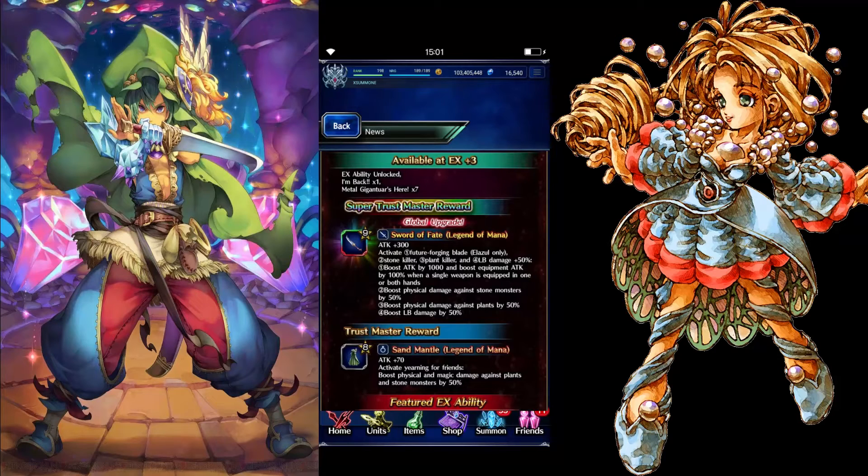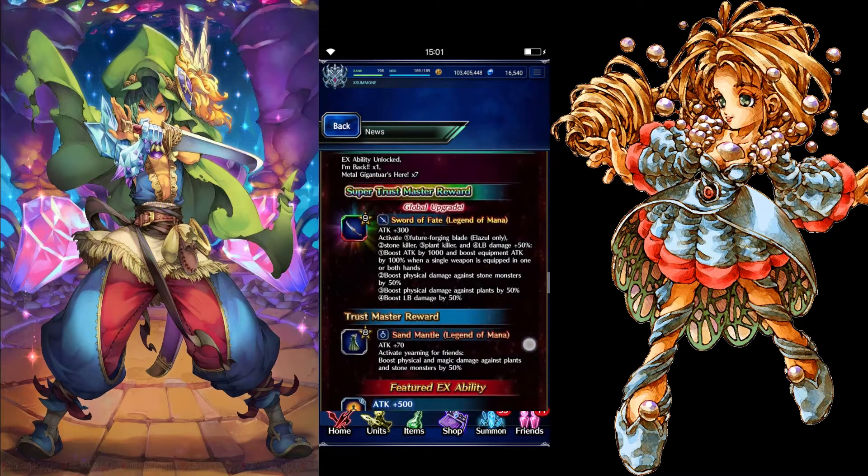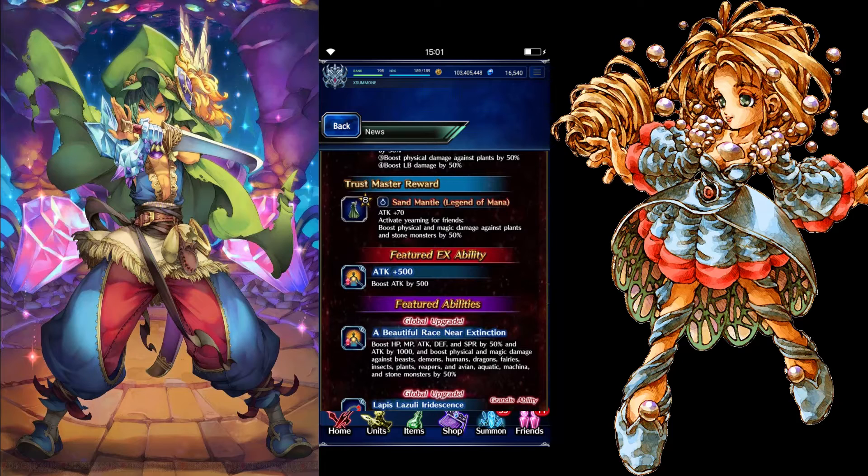We're finally here — 300 attack! First unit with 300 attack, I believe. He has stone killer, plant killer, LB damage plus 50, boost attack by 1000, boost equipment attack by 100 when a single weapon is equipped in one or both hands, boost physical damage against stone monsters by 50%, and boost physical damage against plant monsters by 50%. Also boost LB damage by 50%. His trust master is Sand Mantle from Legend of Mana — attack plus 70, activate yearning for friends, and boost physical and magic damage against plants and stone monsters by 50%.